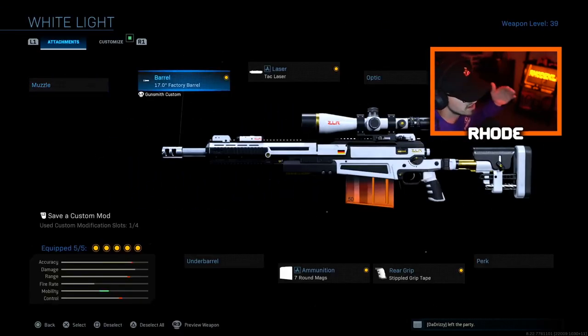Running 17.0 factory barrel, tack laser, Syngard Arms Assassin stock, seven-round mag, and stippled grip tape. Basically, I'm increasing ADS for both the CAR and the AX50, so I can ADS faster. They're still usually one-shot kills to the upper torso. The AX50 is more powerful — the CAR will sometimes get hit markers. But I gotta live with that, so aim high, man. Aim high.